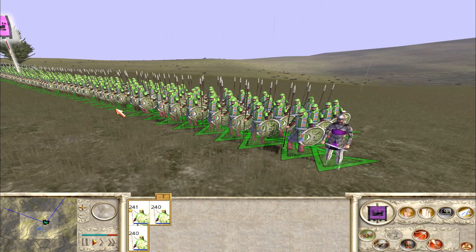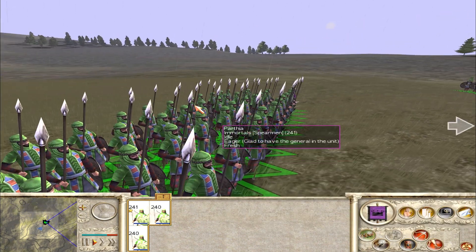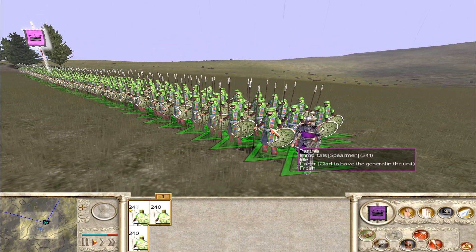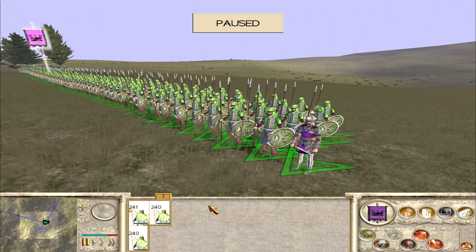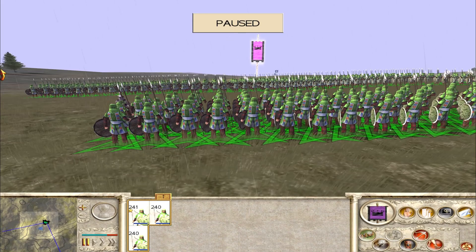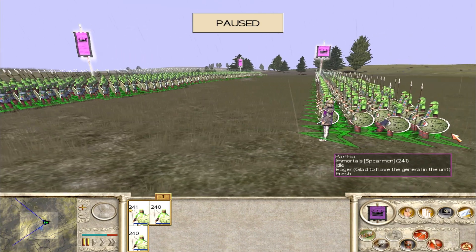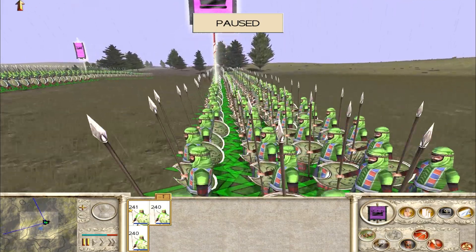Here we are then with some magnificent Immortals. If you want Parthia to have some good infantry, this is a much better option. Looking at the unit card: melee 7, defence 14, good morale, good stamina. Parthia is finally going to have something good. We could easily add this to Armenia and Pontus as well simply by adding them to the ownership in Export Descr Unit, but on this occasion we'll just keep it for Parthia.